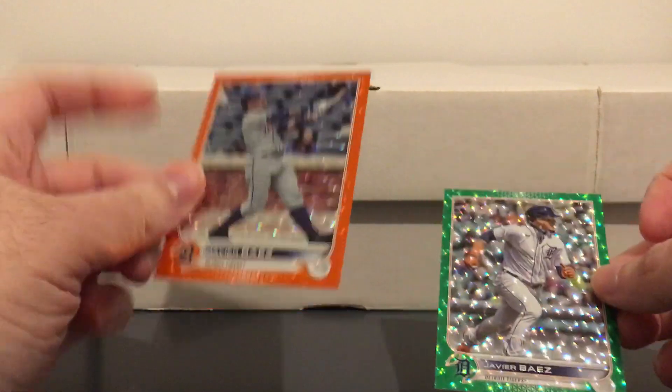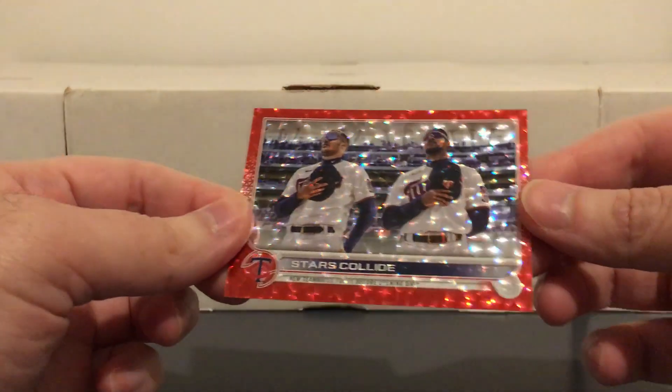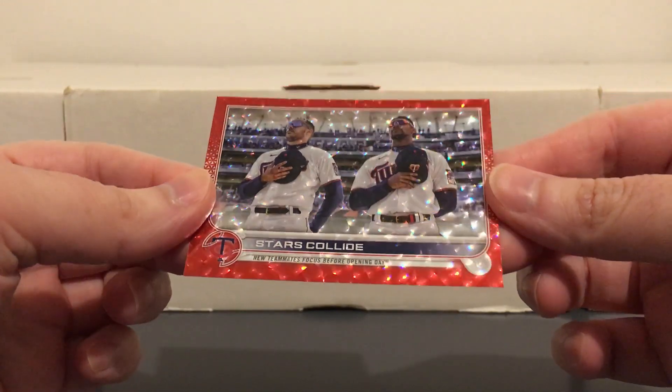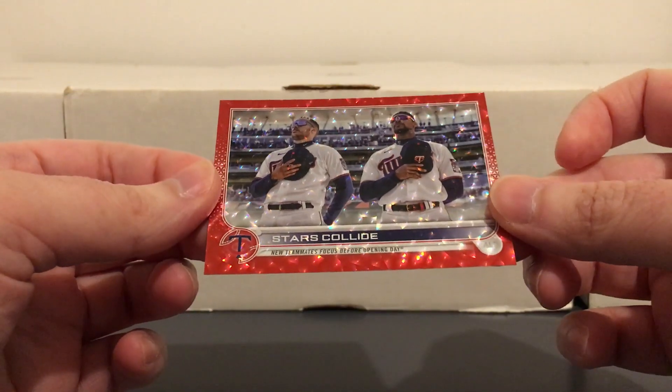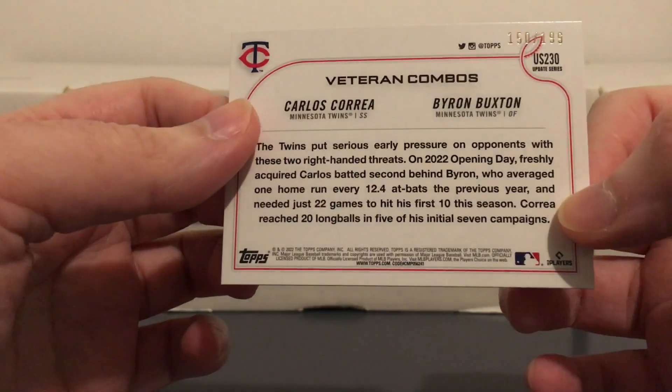Different images on those. This one I actually picked up a while ago, but I couldn't remember if I had showed it or not. Same deal with this one — I had picked it up months ago but couldn't remember if I ever put it on a video. This one is Carlos Correa with Byron Buxton, the red sparkly, numbered to 199.